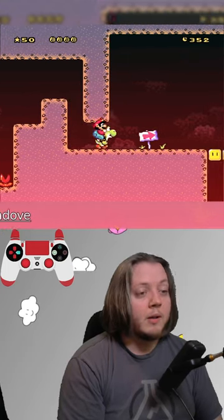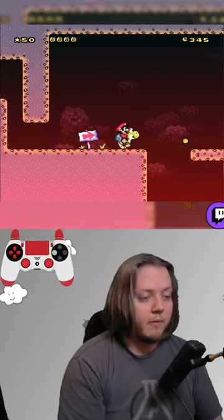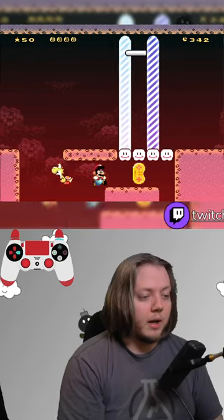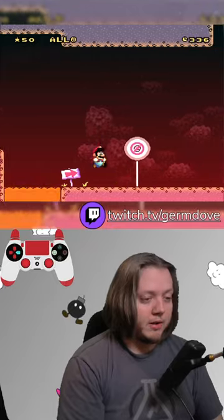Break through these turn blocks. There's another set of turn blocks over here. I need to make sure that Yoshi does not get away from me when I spin off of him. And now I get to ditch Yoshi. And if I were to touch that goal, I would actually fall into that lava and die.